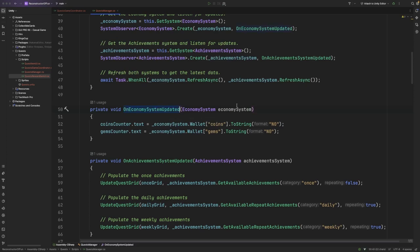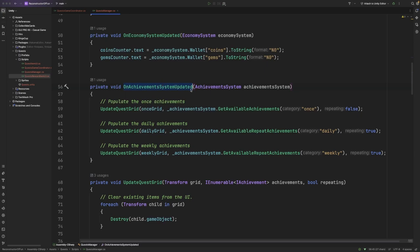Inside our observer function for the economy system update, we're simply getting the user's coins and gems and updating the various labels within the user interface. Inside our achievements observer function, we're populating the quest grid in the user interface. We're using two functions from the achievement system here: GetAvailableAchievements, which gets any available achievement for the user inside a particular category, and GetAvailableRepeatAchievements, which gets all available achievements that have a recurring schedule such as our daily and weekly achievements. For each of those, we're passing the results to a function called UpdateQuestGrid, which will update the user interface to display the various achievements in our game.